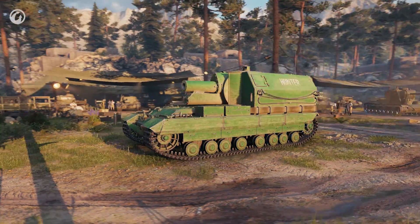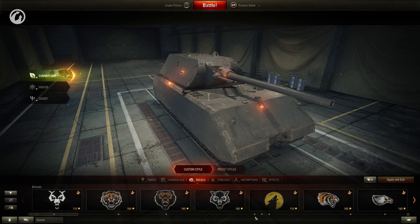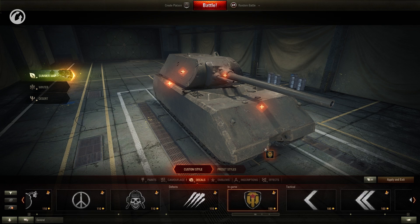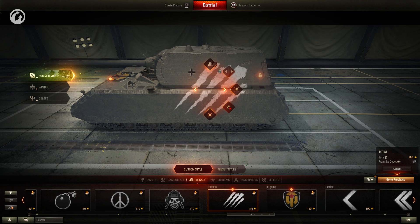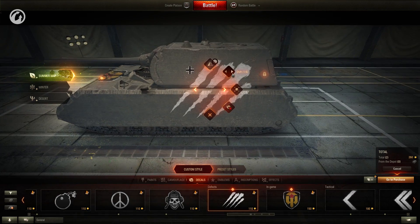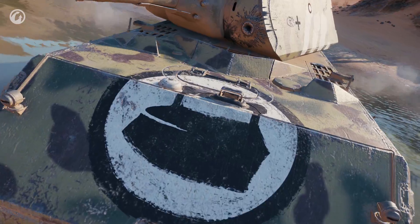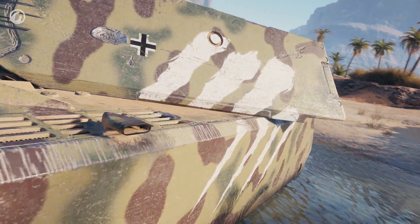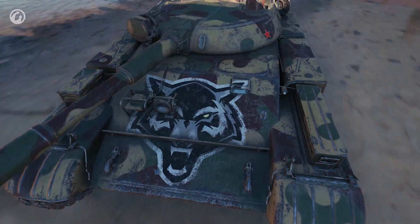For snappy dressers and fans of vivid images, a new section appeared in the exterior menu: Decals. You can apply them to Tier X vehicles and Tier VIII Premium vehicles, except for unique tanks such as the Defender or Primo Victoria. Four spots on each tank are available for a maximum of two decals for every type of map. You can change the size of a decal, flip it, or even shift it in some cases. The work on customization will continue, and in the future players will have even more exterior customization options to choose from. Share your feedback on decals on the forum and in the comments section.